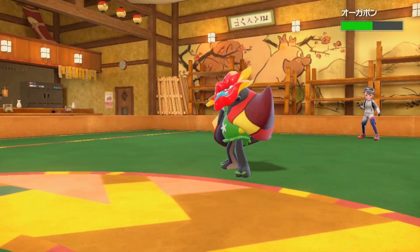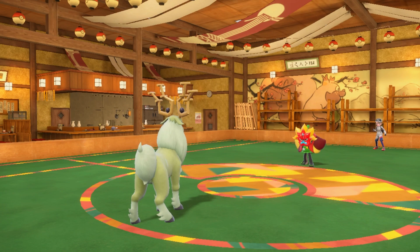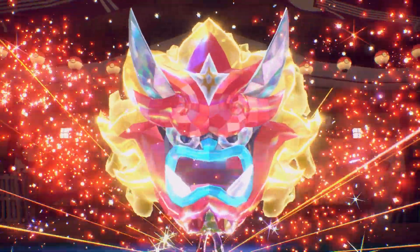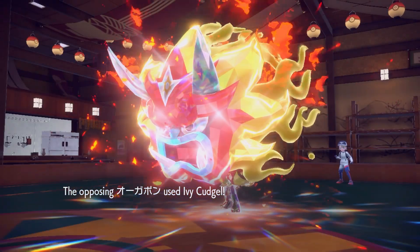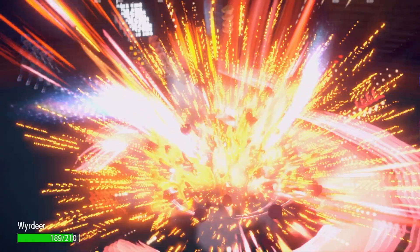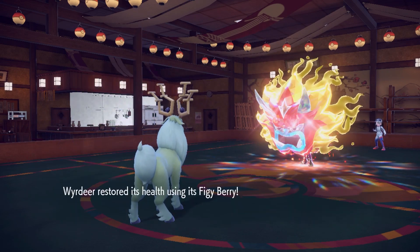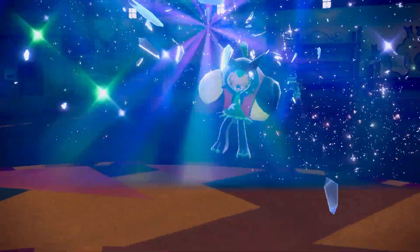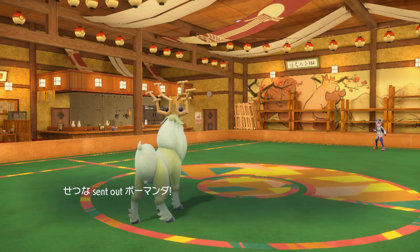Now I just go for the Psy Shield Bash — they end up switching into their Ogerpon. I figured the Bash was the best move, because if I could boost my Attack that would be great. Even though I'm now aware Psy Shield Bash has 90 accuracy. They go ahead and Terastalize, which boosts their Attack stat — very scary. That's why Fire Ogerpon is probably the best Ogerpon. When it Terastalizes, it gets an Attack boost, and it already has a really high Attack stat. They go for Ivy Cudgel. I'm at plus one or two Defense and I don't take that well, but luckily I survive. I clicked Body Slam, figuring it might knock them out since Psy Shield Bash did almost half and Body Slam is a little more powerful and also STAB. And it did knock them out, putting me in a very good position with all three of my Pokemon remaining and my opponent down to two.